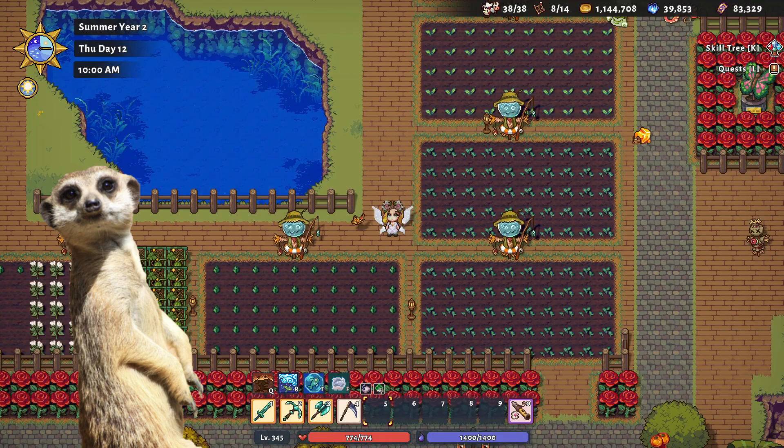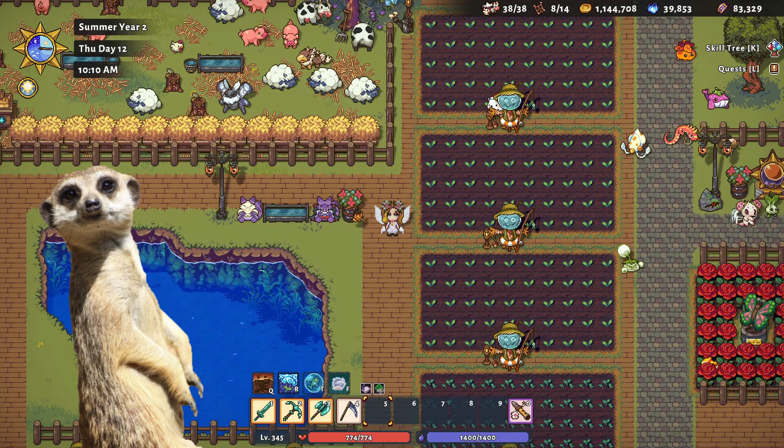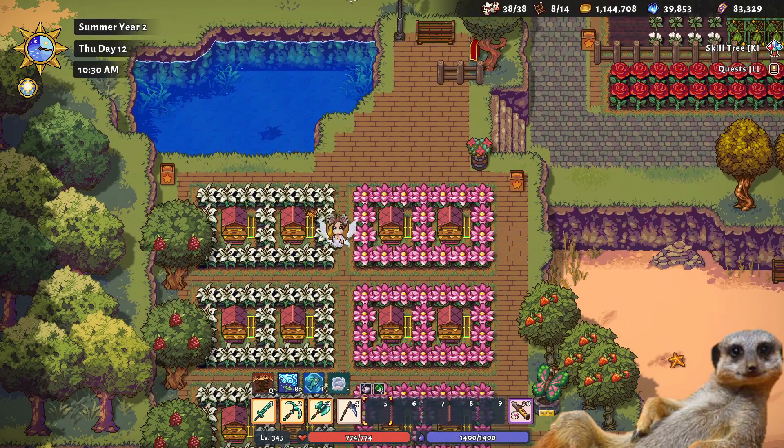For the crops layout, I made it this way so that I could easily remember how many seeds and what crop I planted. One row is equal to 50 seeds. So here, I remember that I planted 150 tomatoes and 100 sugar canes.